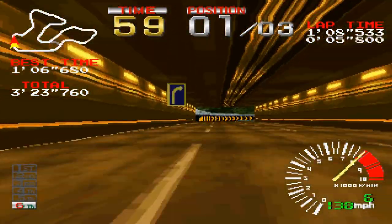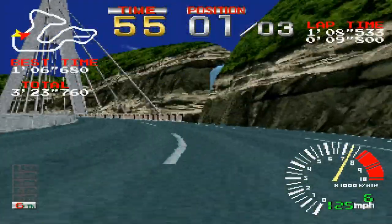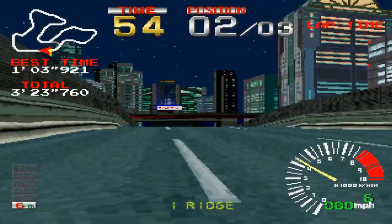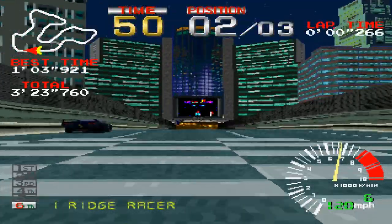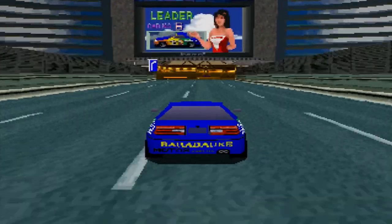He will give you a head start for the next two laps, and you have to drive perfectly or he will wreck you. Your best bet is to use the blue Galaga car, which has great speed and handling. For me, this is the hardest part in the game, as you need to use your driving skills to the max to defeat him. But if you defeat him, you will unlock the best car in the game — the devil car.